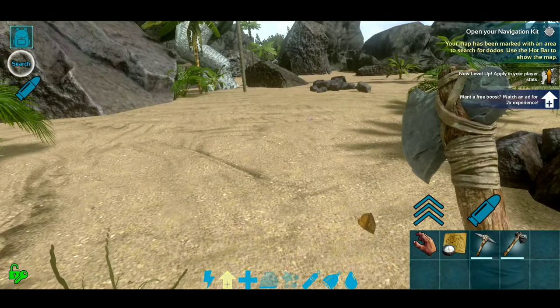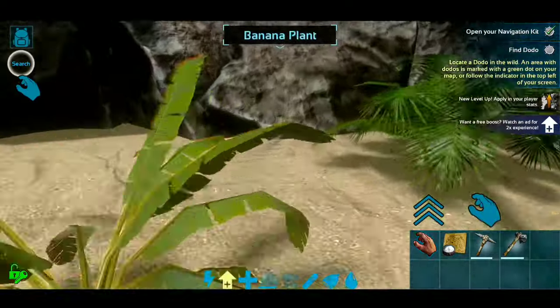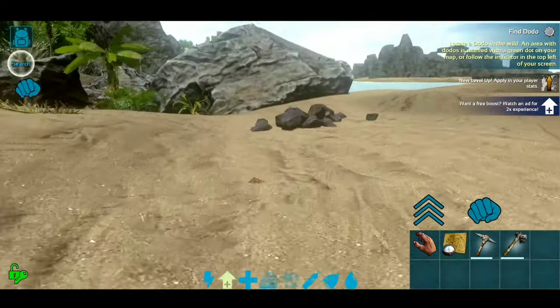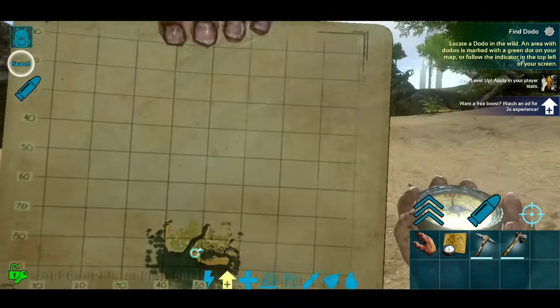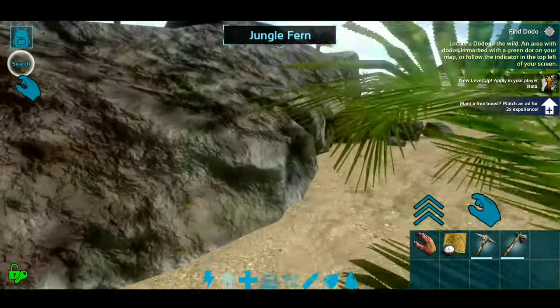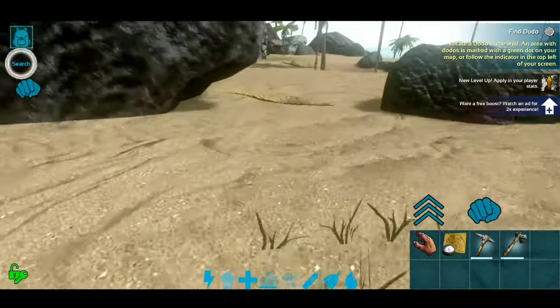We need to open our map and a dodo is right over here somewhere. It says find dodo. Like I said, you've got to do everything it wants you to do — everything. If you don't and you try to skip something, it won't work basically. You've got to finish these few steps. And like I said, if you've already done all these, not a big deal — you shouldn't have to do them again.